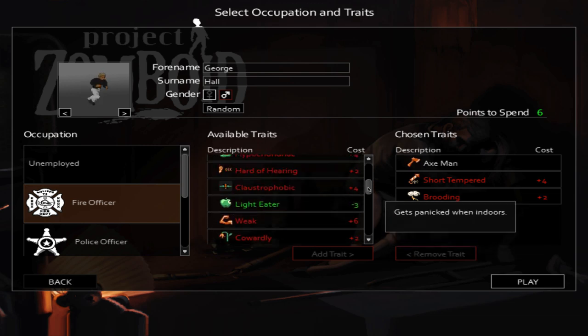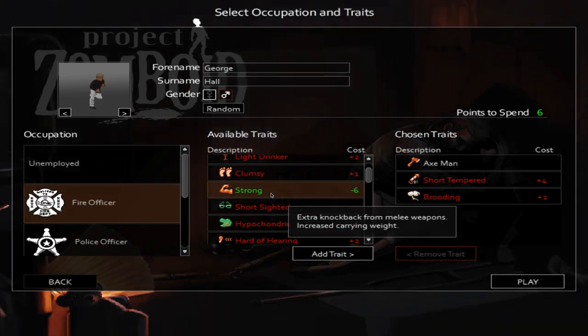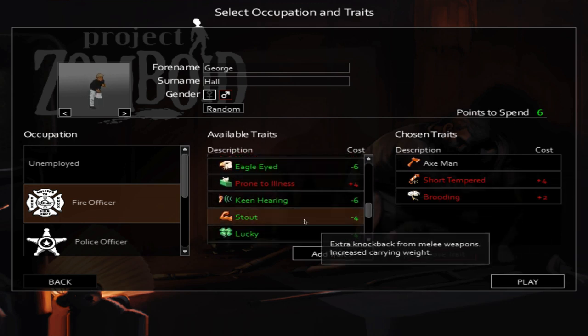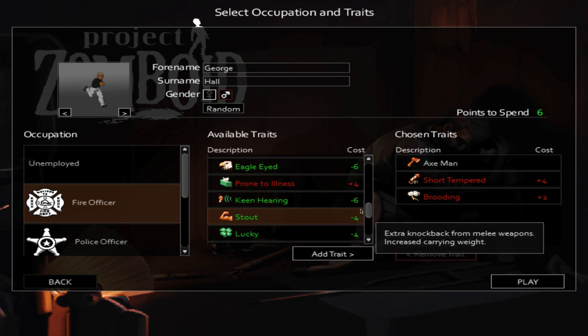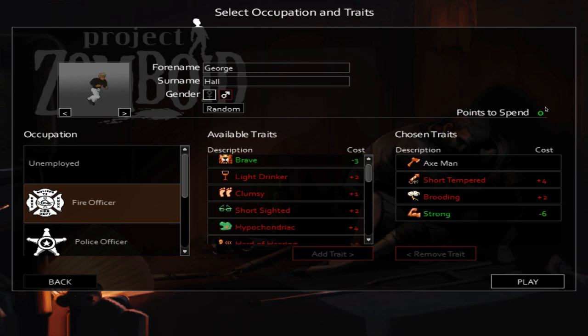With six points I'll scroll up and pick up the strength trait. This gives extra knockback from melee weapons and increased carrying weight. Keep in mind if you only had four points you could pick up stout instead — same benefit, just costs less and gives a smaller improvement. I want to be very strong so I'll take the six-point strength. I'm now at zero points to spend, so we can go ahead and enter.